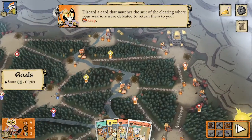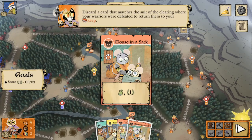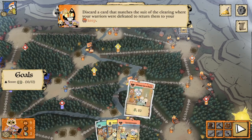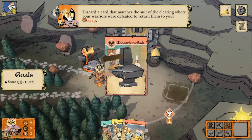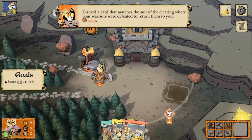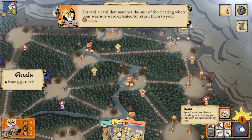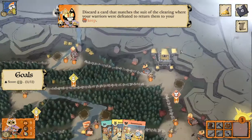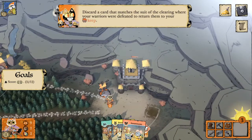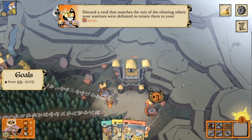Now we're generating three wood and we have the option to craft the Mouse in a Sack in the crafting phase. In this situation, sure — one point, might as well take it. Now we've just got to score one more. We have the wood, so we're going to go ahead and build another sawmill up in the clearing with the keep — keep generating that wood for the cats.